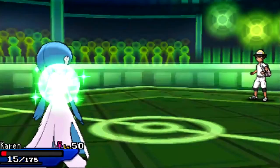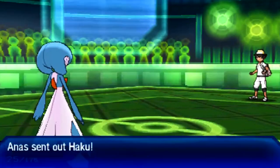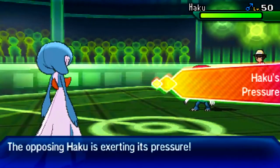As I said in team preview, my plan was getting Excadrill in to sweep late game. I've now killed one of the two things he brought to deal with Excadrill — which is awesome. In comes Weavile.